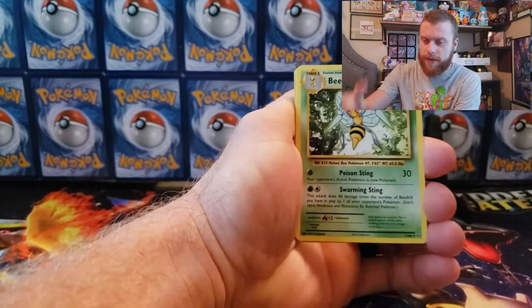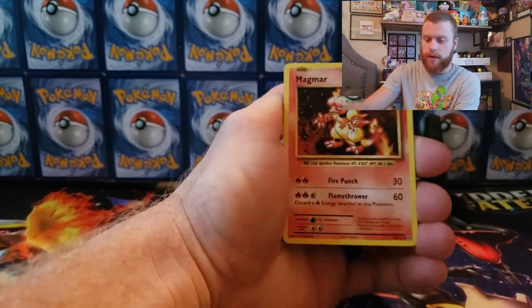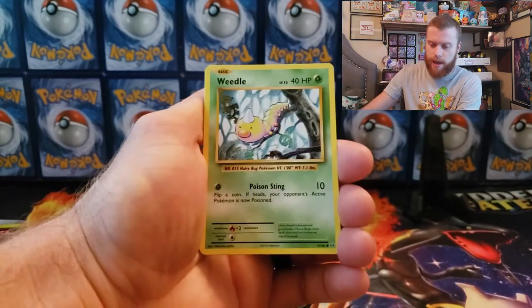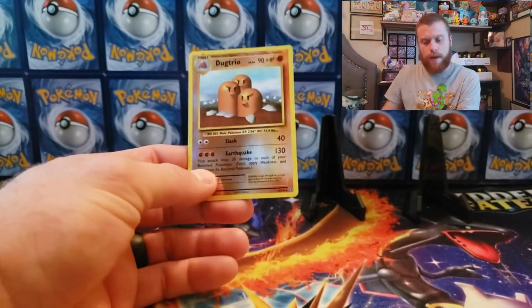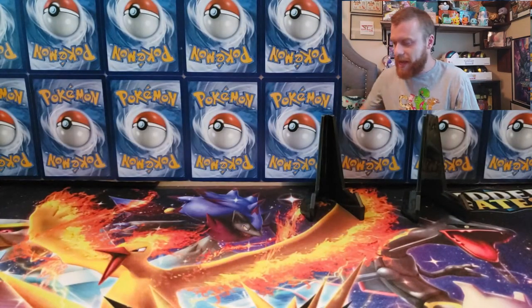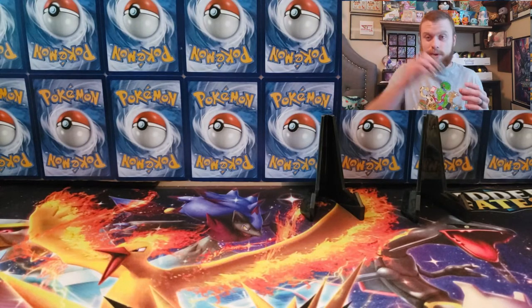Our rare is Beedrill, and going through the rest: Tangela, Rattata, Weedle, Voltorb, Poliwag, and a Dugtrio reverse holographic — that's pretty sweet, I don't think I got that reverse holo before. But nothing out of our first Evolutions pack. Let's do Sun and Moon next.